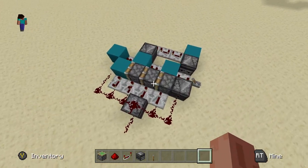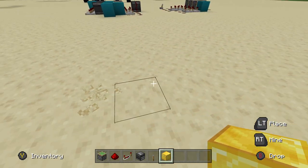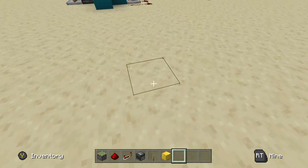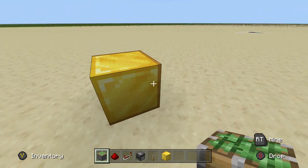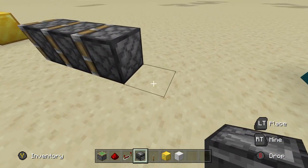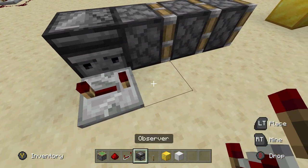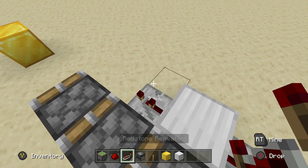We're going to start with this design right here, which is the design that I made earlier today. To start, you want to begin with the block that you want to be picked up. If we want this block to be picked up from three away, we'll place it right here, count three blocks off, and then start placing three pistons — just like that. Make sure there are three spaces in between the block and the final piston. Now come to the back of this first piston and place an observer just like that. Then come to the back of that observer and place a repeater set to four ticks.